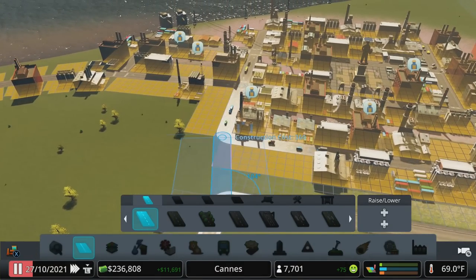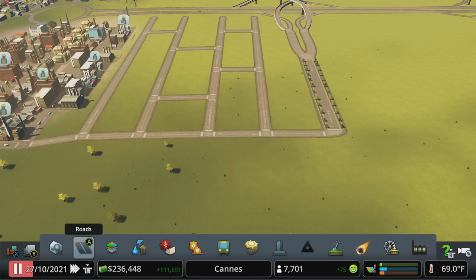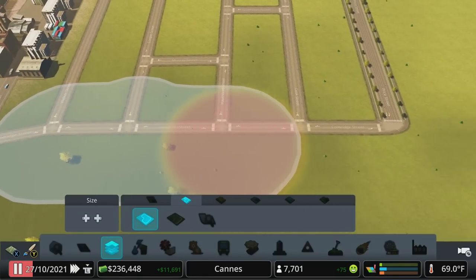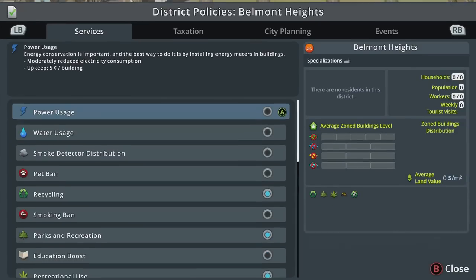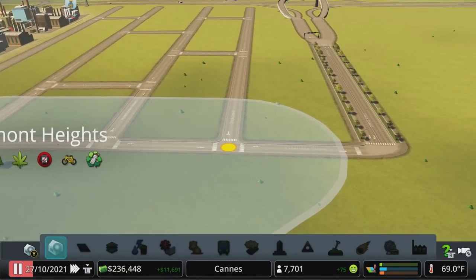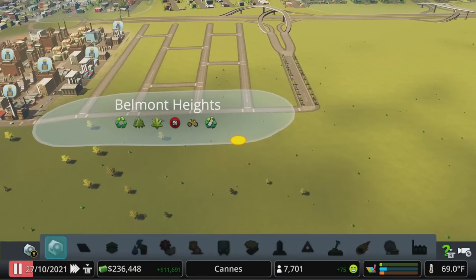If we wanted, we could even connect this like that. Now this might encourage truck traffic to come through here, so if we want to prevent that, we could do a little district right there and just say no heavy traffic. Go to Policies, select it, go over to the City Planning tab, and say Heavy Traffic Ban. So people that live here could go to industry for work, but trucks will not come through here to get to commercial areas — they're going to go out to the highway, which should be serviced a little bit better.